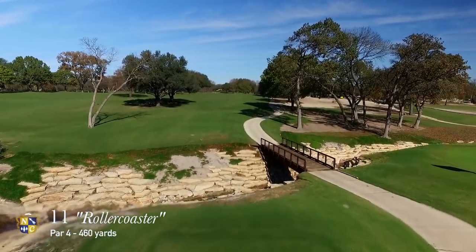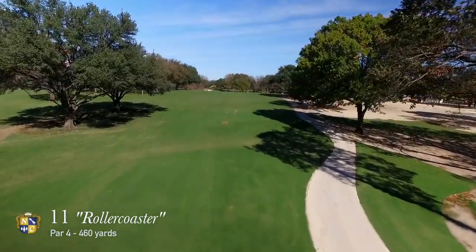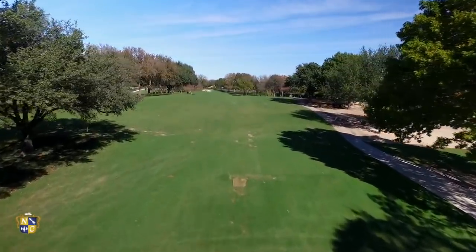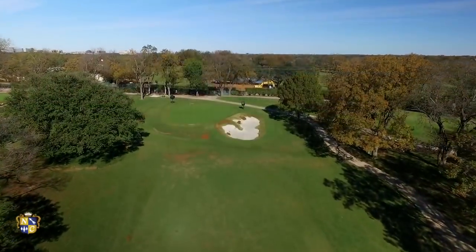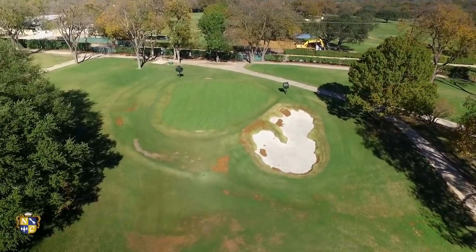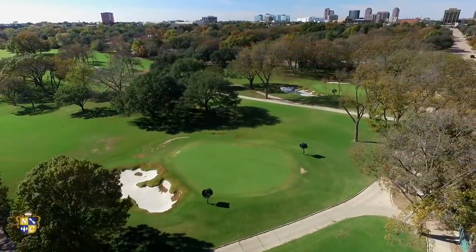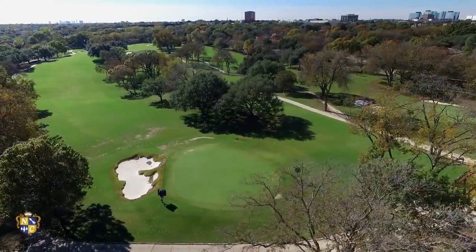The eleventh hole is the longest par four on the back nine. The demanding tee shot requires precision to reach the down slope. Longer hitters who reach the bottom of the hill are left with a mid-iron approach to an uphill green. Players will want to avoid the large bunker on the right. The ideal landing area is on the left center of this narrow green. The plateaued green requires players to judge the distance of their approach shot very carefully.